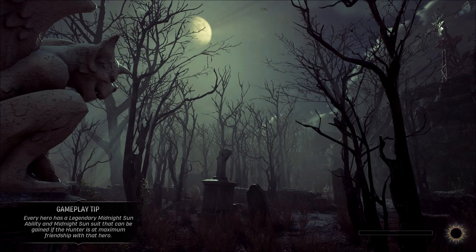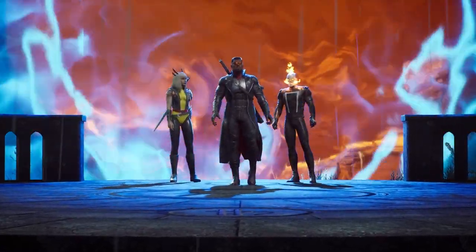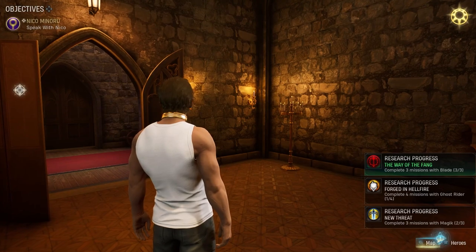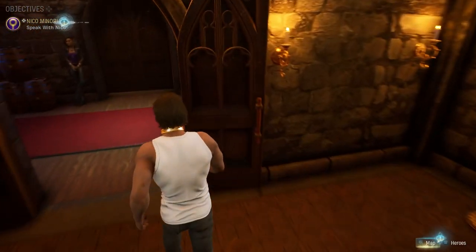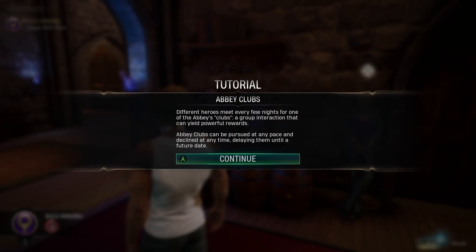I'll let the game decide what sort of goofy stuff is going to happen. Look at this team of idiots. Speaking of Nico - different heroes meet every night for one of the Abbey's clubs. Group interaction can yield powerful rewards. Abbey clubs can be pursued at any pace and can be declined at any time. Alright Nico, what do you got?